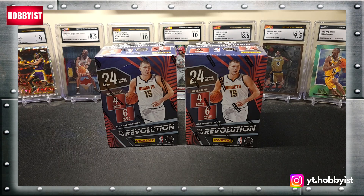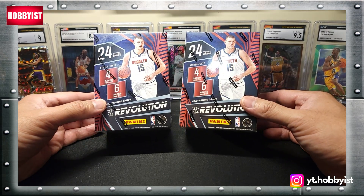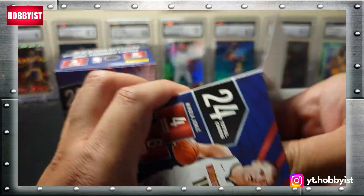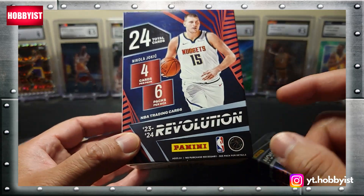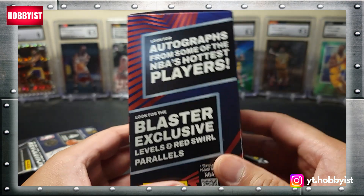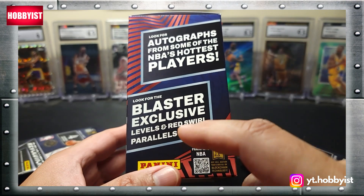What is good and welcome back to another episode of The Hobbyist. For today's video I have two blaster boxes of 2023-2024 Revolution Basketball. These came from Target. I have yet to pull a Wembanyama from Revolution — let's see if we can change that today. Each blaster box will contain six packs with four cards per pack, and we will be looking for autographs maybe, and the blaster exclusive Levels and Red Swirl parallels.